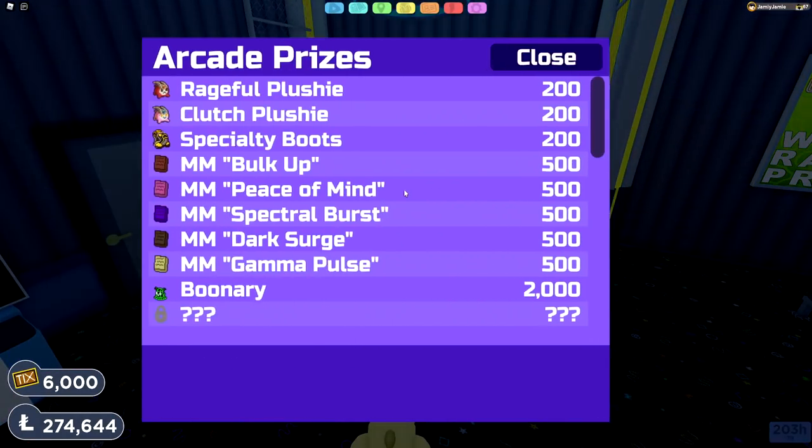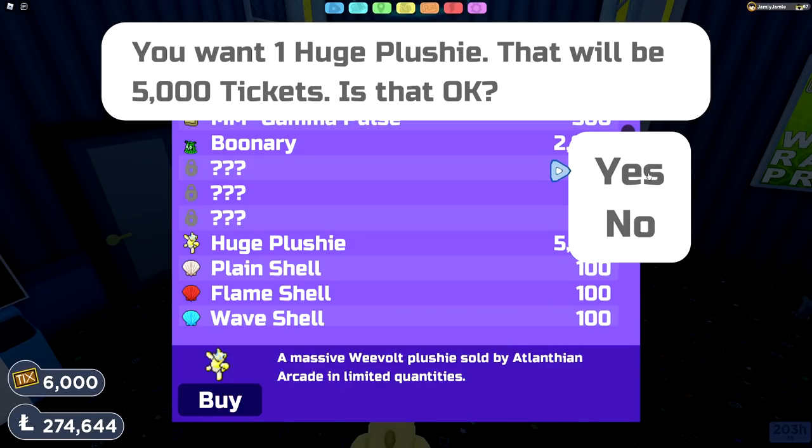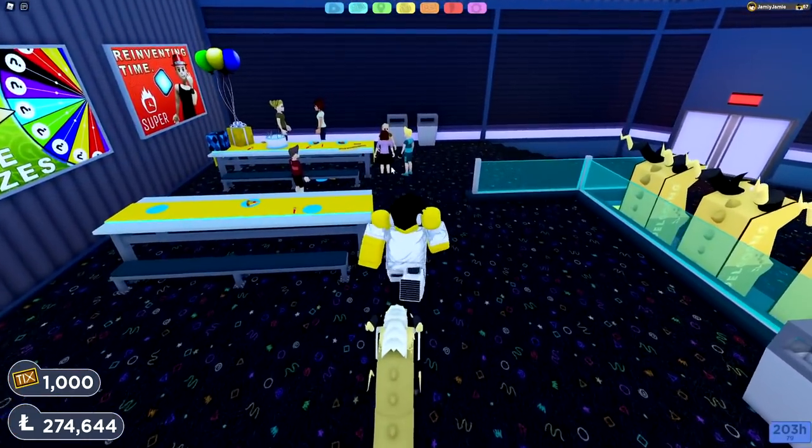Today we're going to go over how to get the new Lumion Eliphage. To start with, we need to go to the arcade in Atlantia City and buy the huge plushie for 5000 tickets from the arcade store.